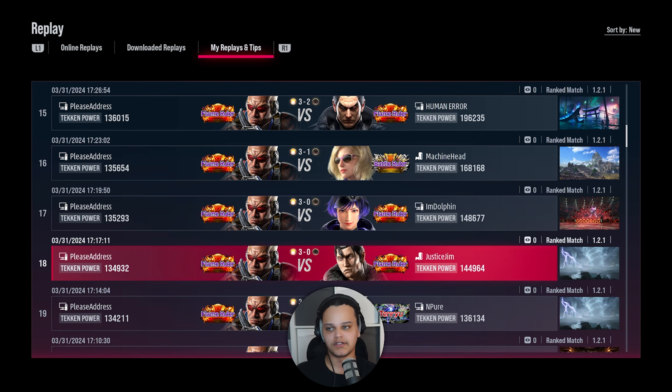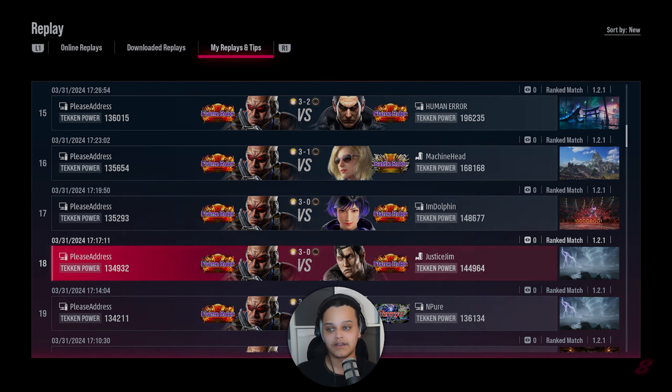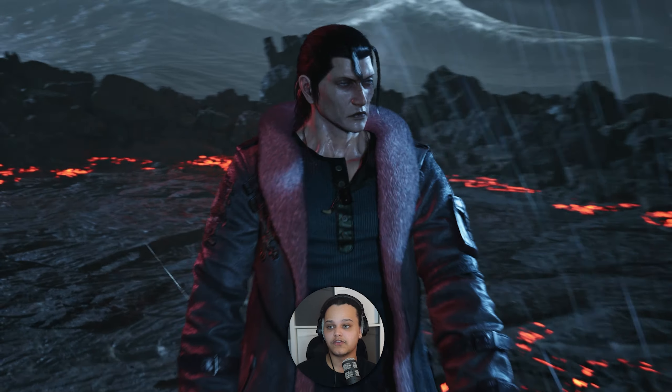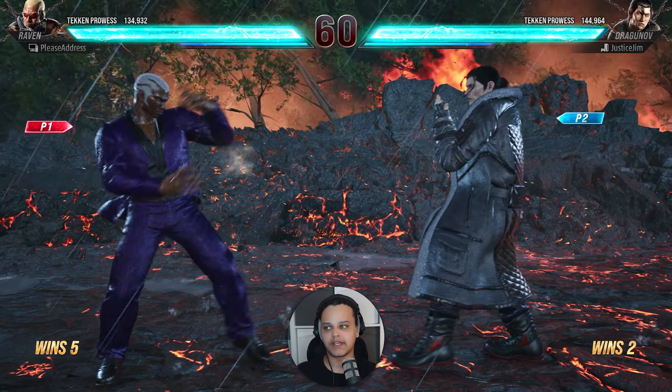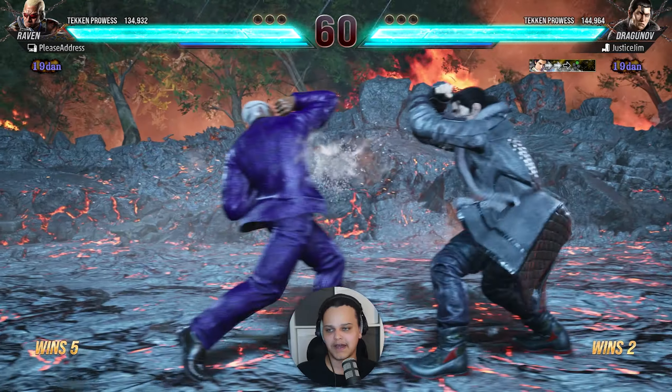We're going to look at different characters — Dragunov, Nina, and Rayna. For Dragunov, look out for down two, full crouch low, and his one and two. There are a few things you should be looking out for and I'm going to try and pick them out.